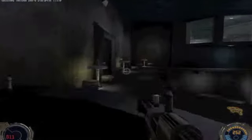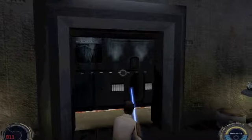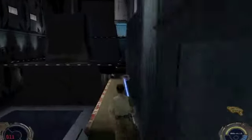There'll be some spare ammo for your disruptor rifle behind the secondary bar up here. Very carefully edge your way out and use force speed to take the enemies that will come running as soon as you get onto this walkway by surprise. Off goes your arms, Sonny.